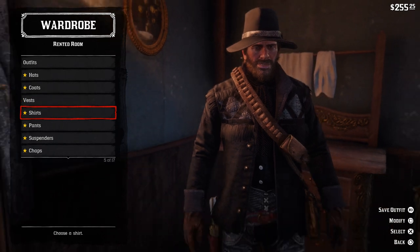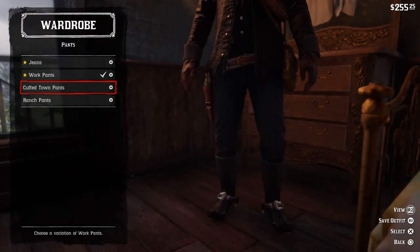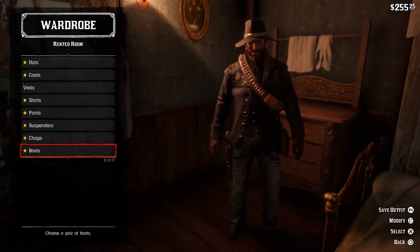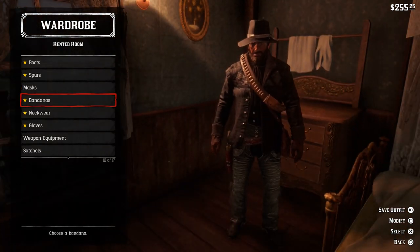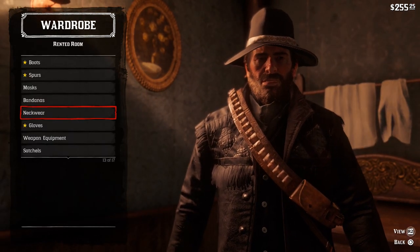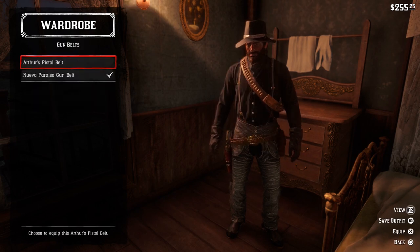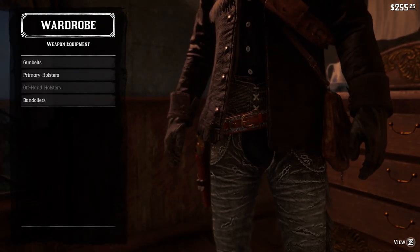These outfits determine your success in different weather types. If it's hot outside, wear something light and cool. If it's cold, wear something bulky to keep Arthur warm. The best way to know what to wear is the descriptor shown below every outfit and piece of clothing — it tells you whether it's great or terrible for hot or cold temperatures. If you don't wear the right clothing, you can actually die. Wear an Eskimo suit in 100-degree heat and you'll overheat and die. Wear summer clothing in freezing temperatures and you'll likely die from the cold.